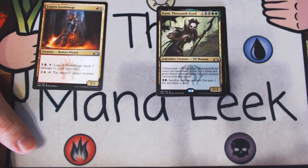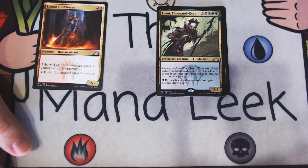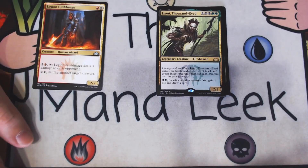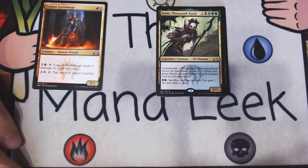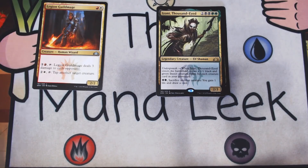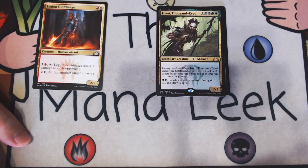Our rare is Zoni Thousand-Eyed — two black, black, green, green for a legendary creature elf shaman. It's a 2-3. It has undergrowth: when it enters the battlefield, you create X 1-1 black and green insect creature tokens for each creature in your graveyard. And you can pay black and green and sacrifice another creature to gain a life and draw a card. Zoni's good if everything goes to plan, but it's hard to fill your graveyard with creatures. There's just so much inconsistency — if you're not getting at least a few insects off of this, you're massively overpaying. I wouldn't ever first pick Zoni. I would happily first pick her in pack three if I found myself in Golgari, but she's not in the question here.